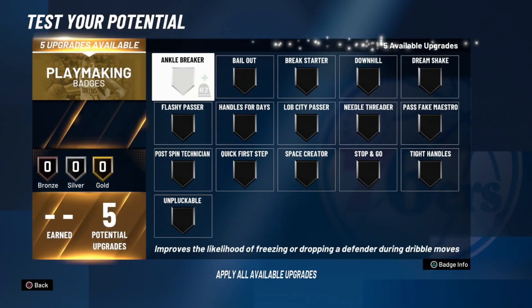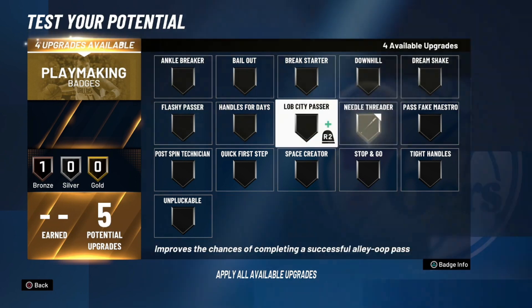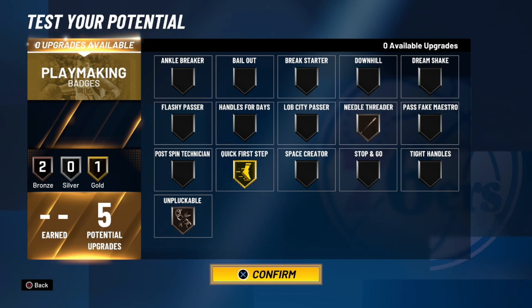Now onto playmaking badges — it's pretty basic. You want needle threader on bronze, unpluckable on bronze, and then quick first step on gold, just like this. This is the perfect amount of playmaking badges for this build — five is perfect, that's all you need. That's the perfect way to have it set up. Go ahead and click confirm.